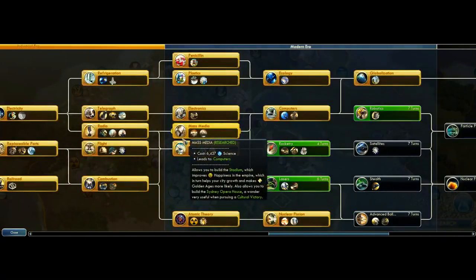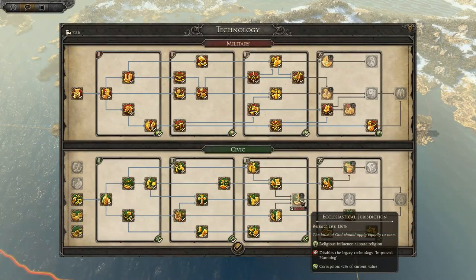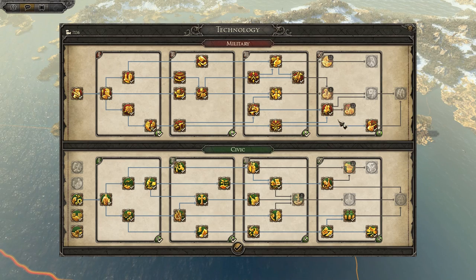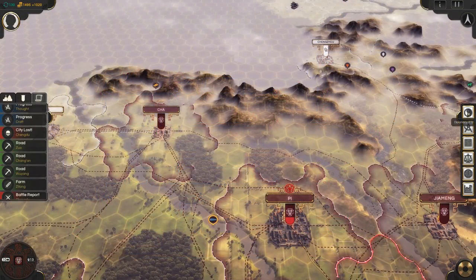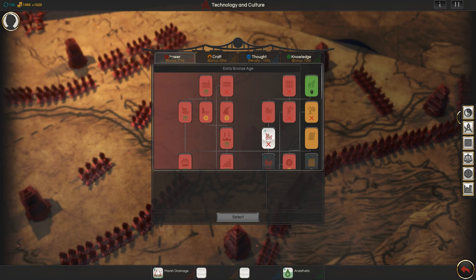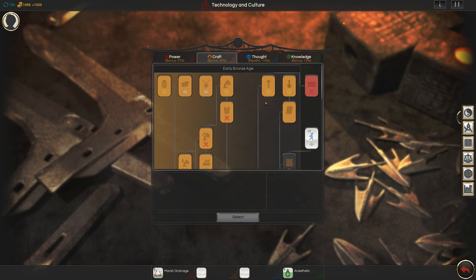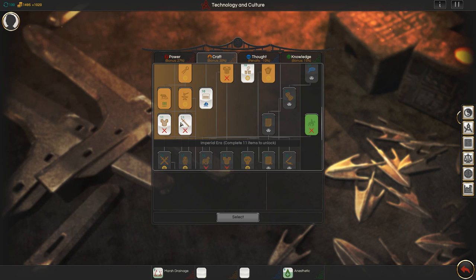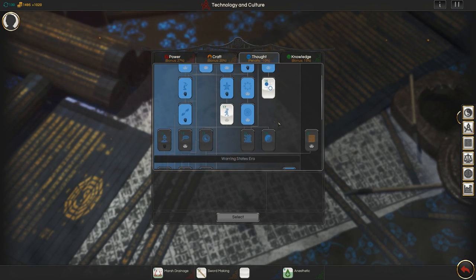In Civ games you research tech from a tech tree. In Total War you usually research from two tech trees. Well, in Oriental Empires they wielded a quadruple-barrelled shotgun — you can research four things at once from four different tech trees. Eight tech trees! It's more like a public toilet where there are four sinks next to each other, but maybe a bit more exciting than that.